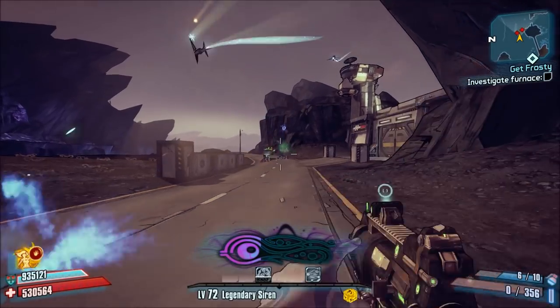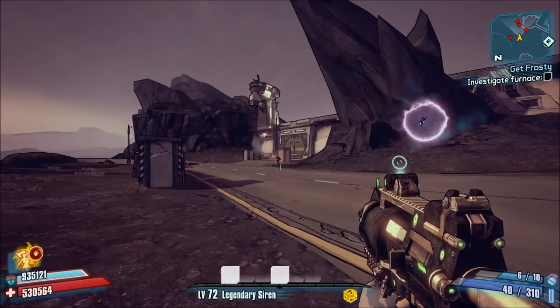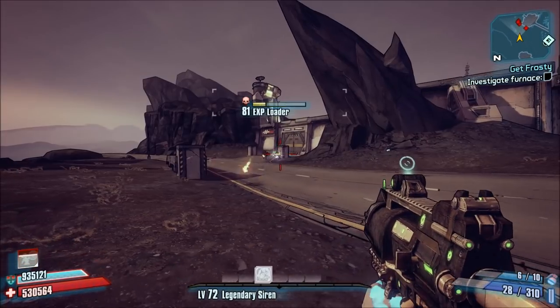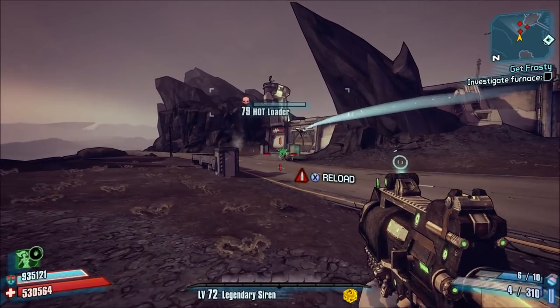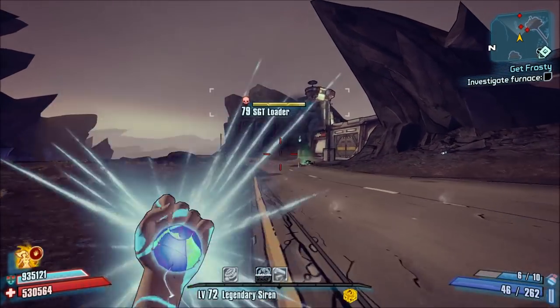The Sandhawk can come in all elements and is pretty easy to get as long as you're willing to play through the Captain Scarlet DLC. In order to get this gun, you'll need to complete the DLC main quest mission called Whoops. It's pretty nice that if you simply play through the Captain Scarlet DLC, you can get your hands on one of the best weapons in the game.